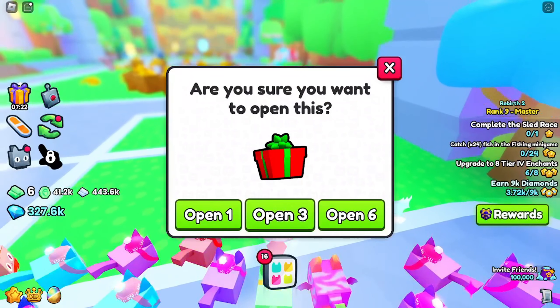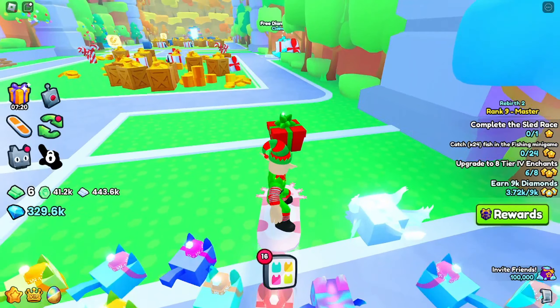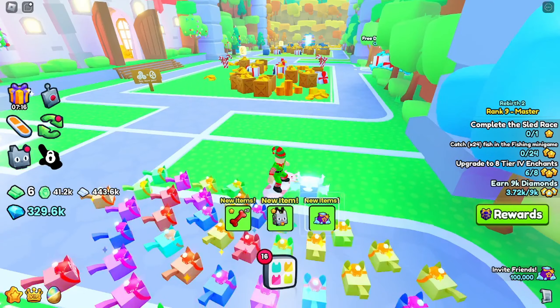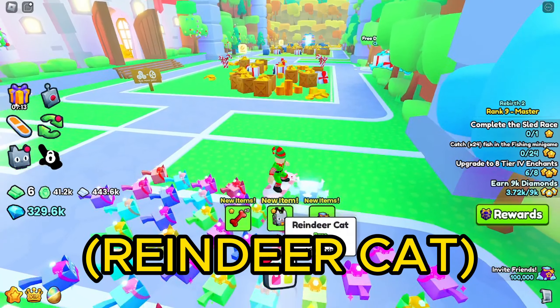Now onto our mediums. Let's open one medium first and then we can open many more. Wow, we got a pet. It looks like a fairy light pet or something.